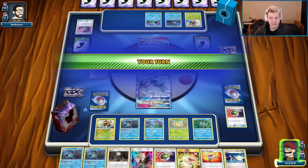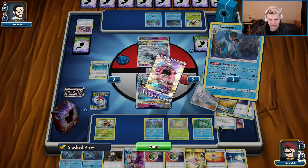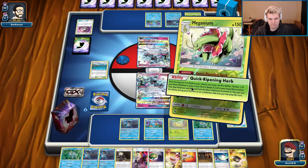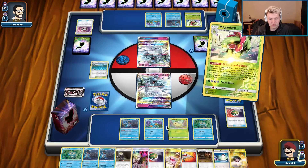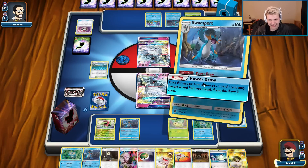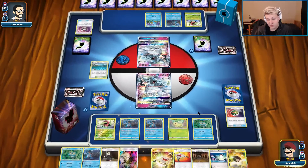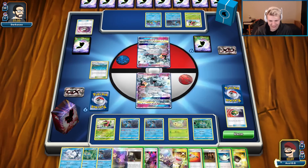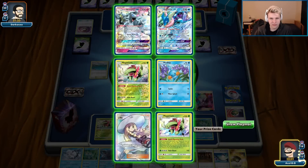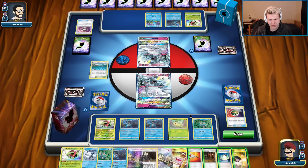Probably gonna go with Clayton on this turn, start with Power Drawing away that Nest Ball. Oh, I messed up there — I should have gone Clayton first. That's a mistake. I'll draw away that, yeah that's a mistake. Clayton — get the Meganium. I need to get that other Greninja out eventually as well, so I'm thinking about putting the Shrine in play so I can Acerola it next turn.